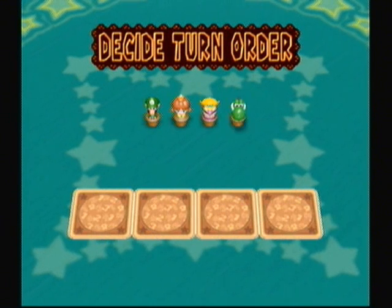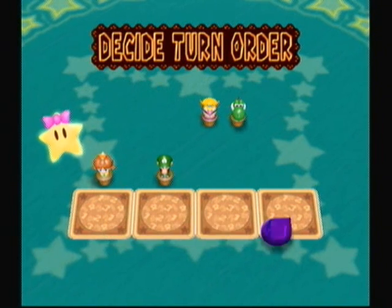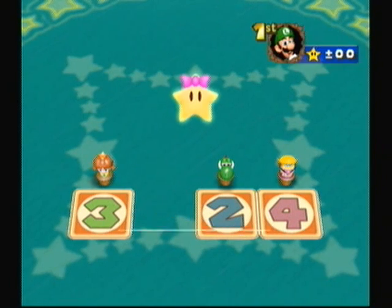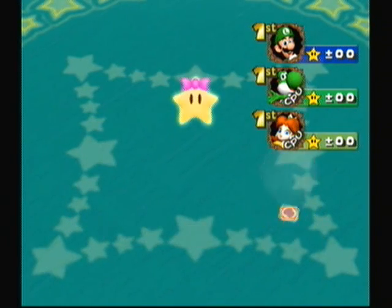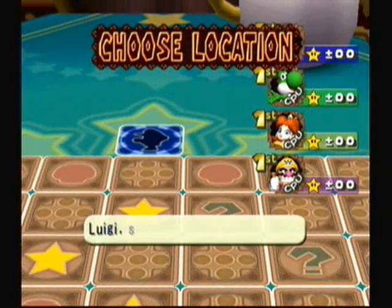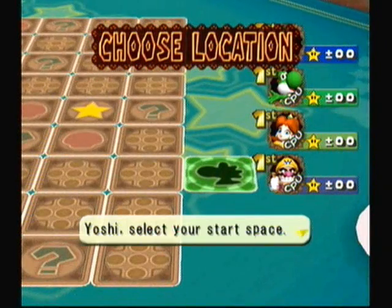The first thing you have to do in Card Party is decide the turn order, so you randomly select a card. I'll select this one — let's see what they're going to pick. Oreo picks a card and Yoshi picks a card. You can also decide how long of a game you want to play: a short game, a normal game, a long game, or the longest game. I'm going to do long.